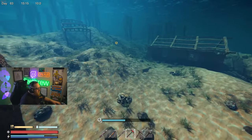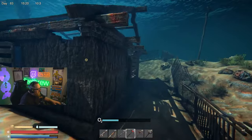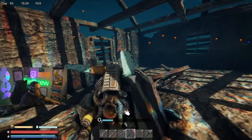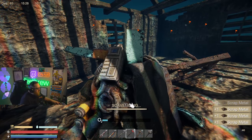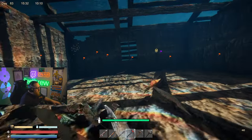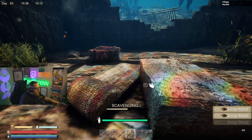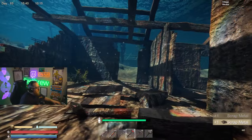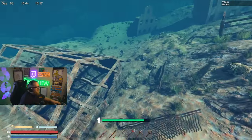We are starting at 34%. Let's go ahead and see what we might have here. Little scavenging equipment there. We are about to run out of oxygen, so I'm going to throw on one of my tanks so we don't drown. Another little pile of scrap metal. That looks to be all that is at this little area. Make sure there's nothing around on the outside.